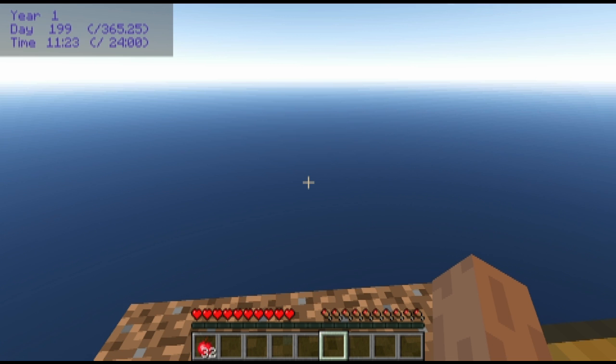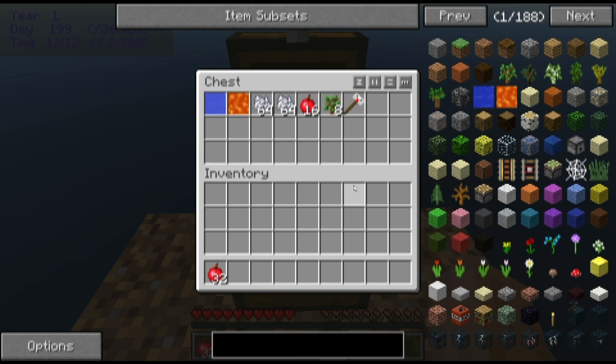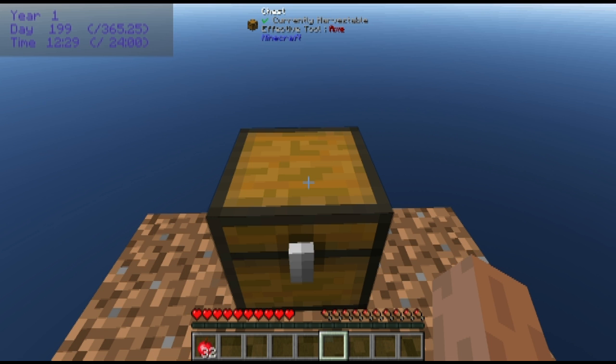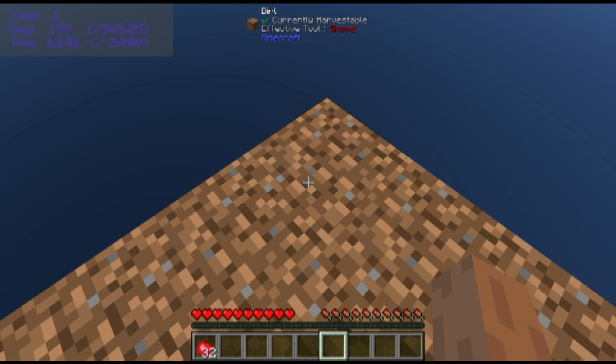Just to give an example of something that comes up early: a lot of the recipes have been changed to make them more complex or to require machines that you can only get to at certain points in the progression. One of the earliest things we will have to do is create a bucket. In this mod pack, creating a bucket involves first creating a coke oven, which requires something in the general neighborhood of 130 cobblestone processed in various ways. Thankfully we won't have to do that because in this mod pack they did start us with a lava source and a water source. As long as we don't lose these, we will have a head start on creating cobblestone, and a lot of the recipes are harder overall.